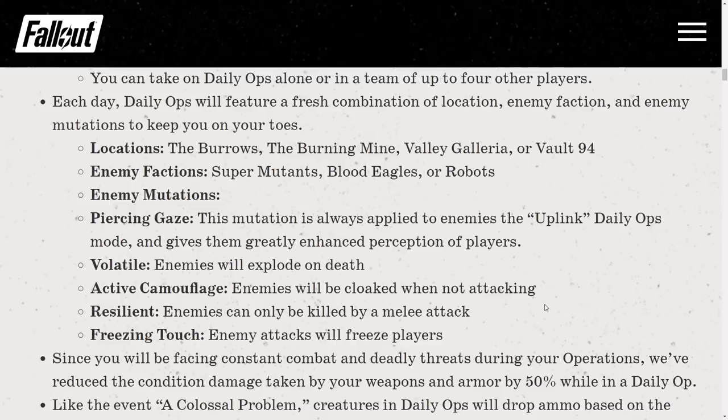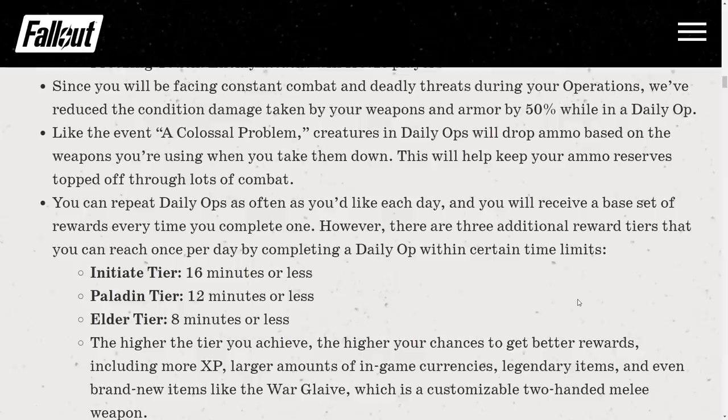Other enemy mutations include Volatile — enemies explode on death; Active Camouflage — enemies are cloaked when not attacking; Resilient — enemies can only be killed by melee attack, but you can still do damage and finish them off by bashing; and Freezing Touch — enemy attacks will freeze players. Also, weapon and armor condition damage taken is reduced by 50% while in Daily Ops. Enemies also drop ammo based on the weapons you are using when you take them down, helping keep your reserves topped off.